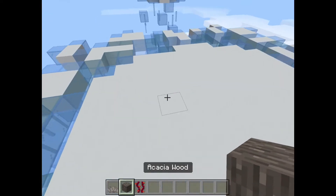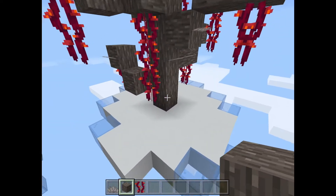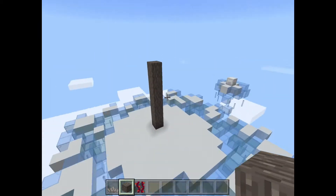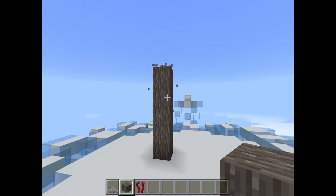The main thing I like to do first is just go up a good height. For this one I went up five blocks, which is normally a pretty good height for trees.